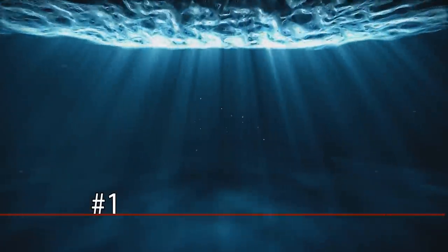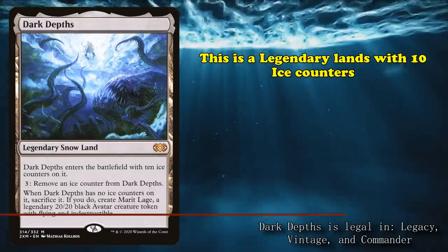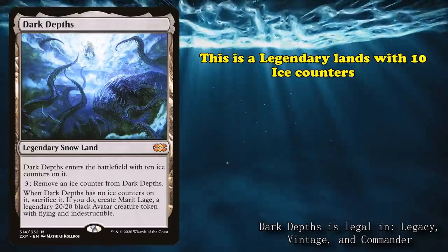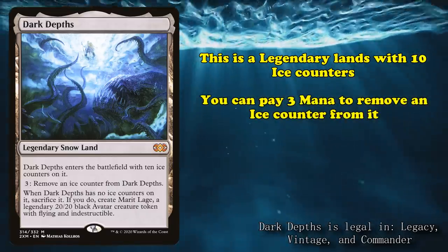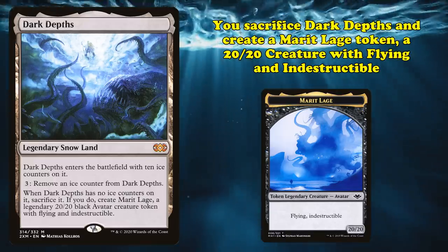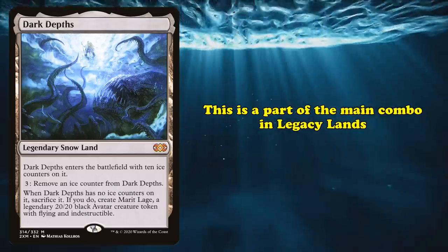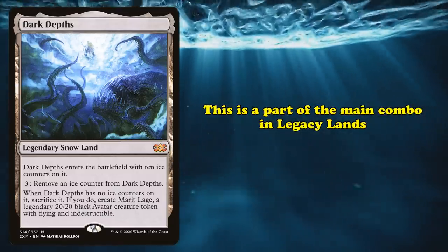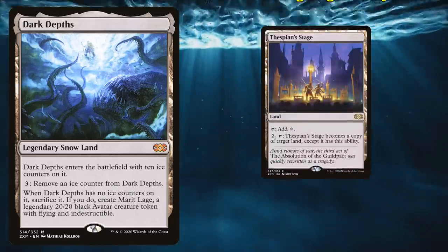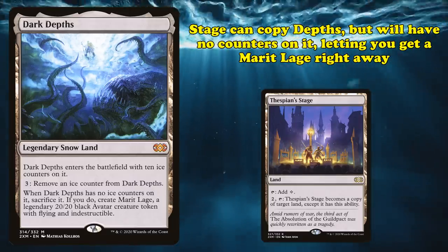And finally, at number 1, we have Dark Depths. This card enters the battlefield with 10 ice counters on it, and doesn't do much of anything else when you first play it. For 3 mana, you can remove 1 ice counter from Dark Depths, and once the land has no more ice counters on it, you create Marit Lage — a 20/20 flying indestructible creature token. This is the primary win condition of the Legacy land decks, most often via comboing with the card Thespian's Stage to copy Dark Depths without gaining the ice counters, and thus getting Marit Lage right away.